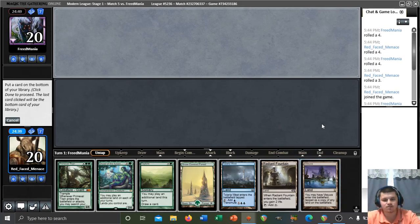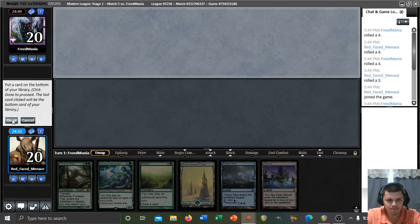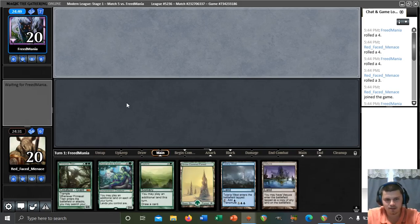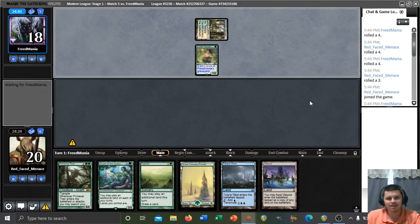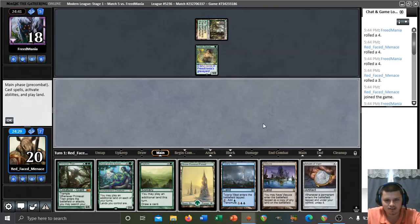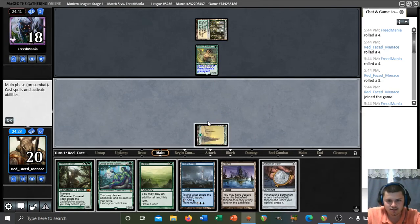We'll bottom Radiant Fountain. Vesuva is going to be good if we draw a bounce land because that gives us access to a second one which guarantees our titan mana. We'll have turn two Explore off of Tatyova anyway. Let's get rid of the Radiant Fountain and see what this 5-0 master is playing. Oh no, is this a druid combo? They're playing Reclaimer of some sort.